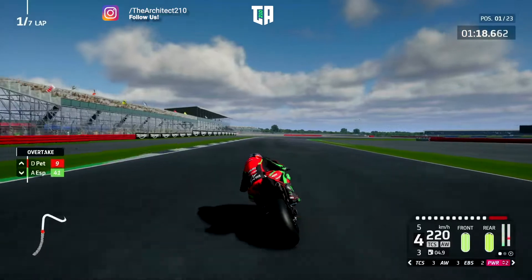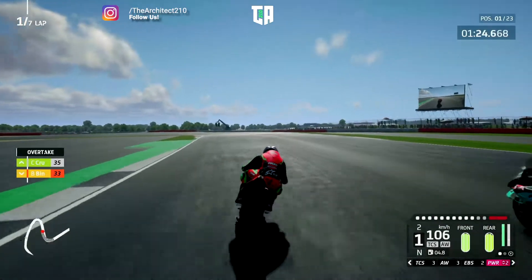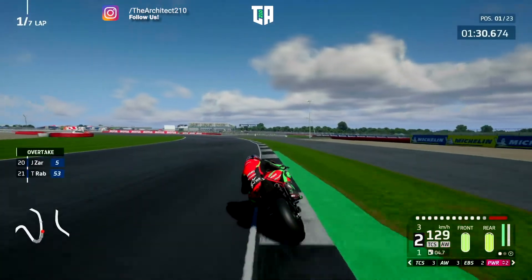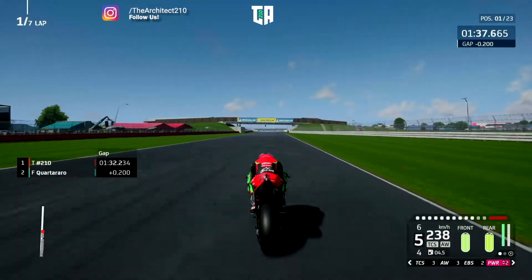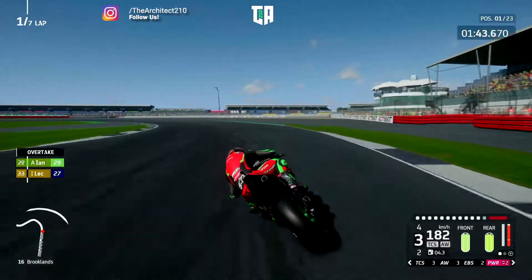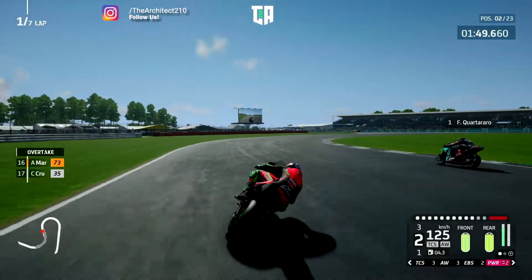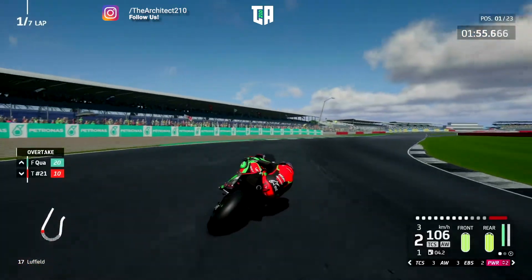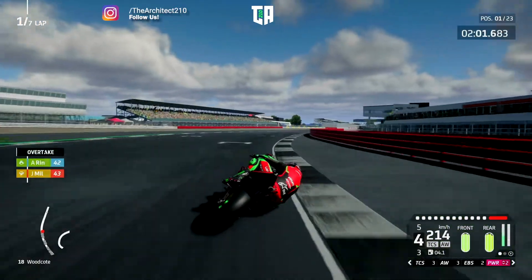We are managing to hang on to the lead at the moment. Vinales just smacked into the side of us and we just managed to stay on the bike. That's partly why we are slow in some of these sectors — the Ducati doesn't handle it very well. Quattuaro has now taken Vinales into second place. We took Quattuaro again though — we managed to stick it up the inside. We do take different lines on this track; in the Ducati we just have to, otherwise we never make it round.